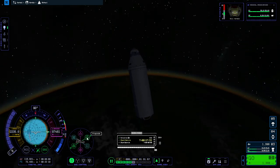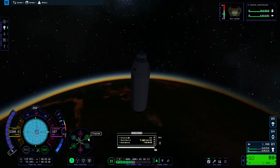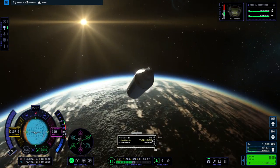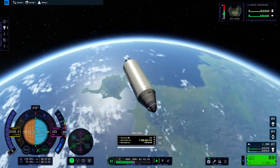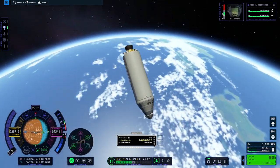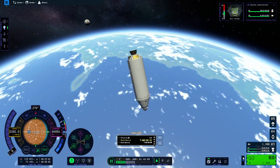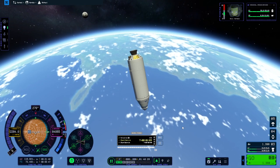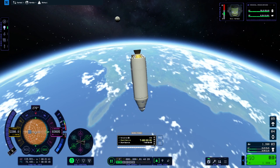When making the maneuver to the moon, you just pull on the prograde handle — the green one on the maneuver node — and it should end up being about 800 to 900 meters per second. We have 840 meters per second now. If you don't get a free return trajectory, you can make orbit around the moon for about 200 to 300 meters per second, and then come back for another 200 to 300. So even without a nice free return, we'd probably have enough.